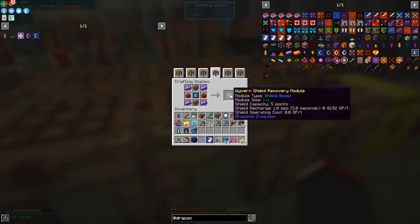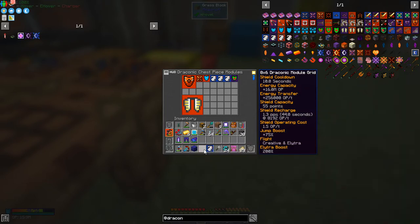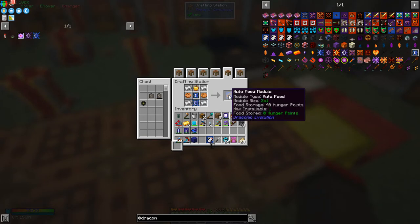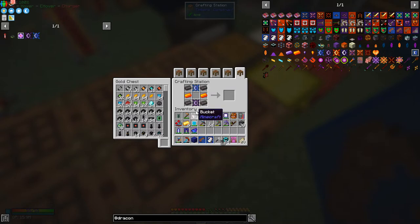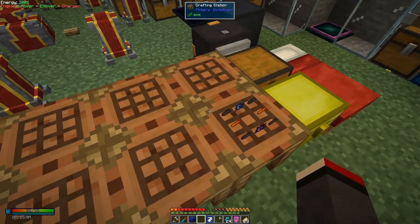Here we've got a shield recovery module. What this does is it reduces the time the shield takes to recharge - it's a shield boost type module. I think it reduces the time by five seconds. I don't know how many we can install but we'll have a look. It's telling me here it does have an operating cost - it takes 1.5 RF per tick. That shouldn't be such a problem. And here we've got an auto feeding module which basically just gives you food. I'll take that one and we've completed another quest.